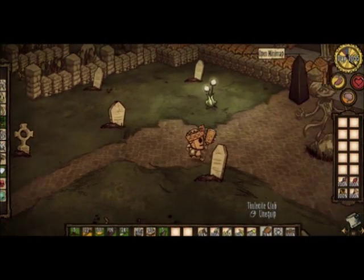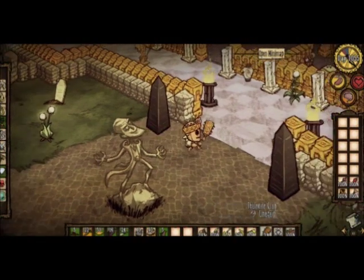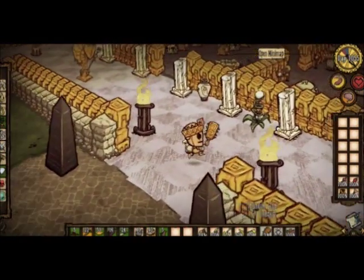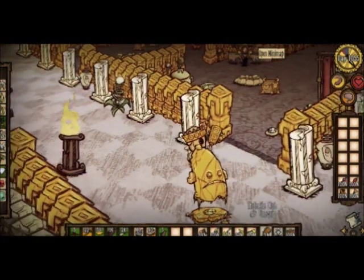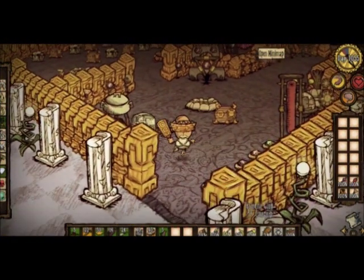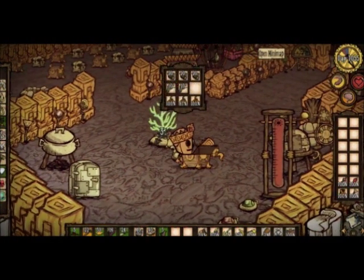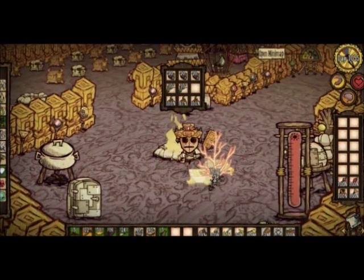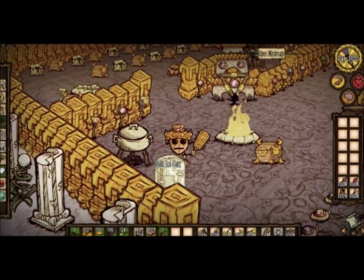So here's the main event — this is the castle I've created. Again, we're on day 1055, so you can't build something like this overnight. Right here is the main room where I do most of my work. This is where I spend most of the winter too, because it's easy to keep this area warm. I do most of my cooking here as well.